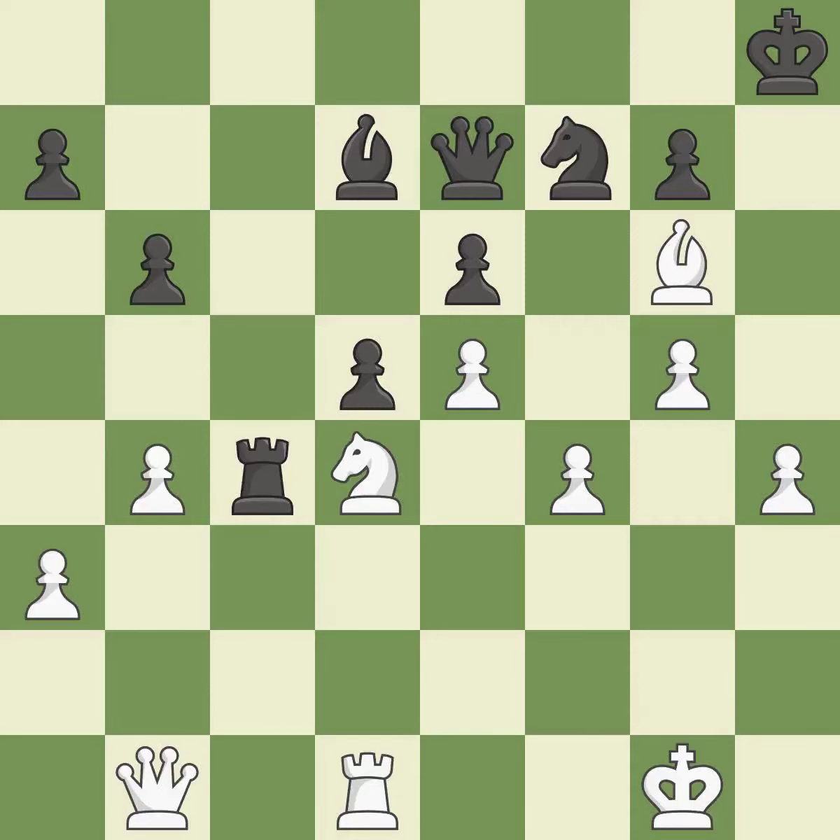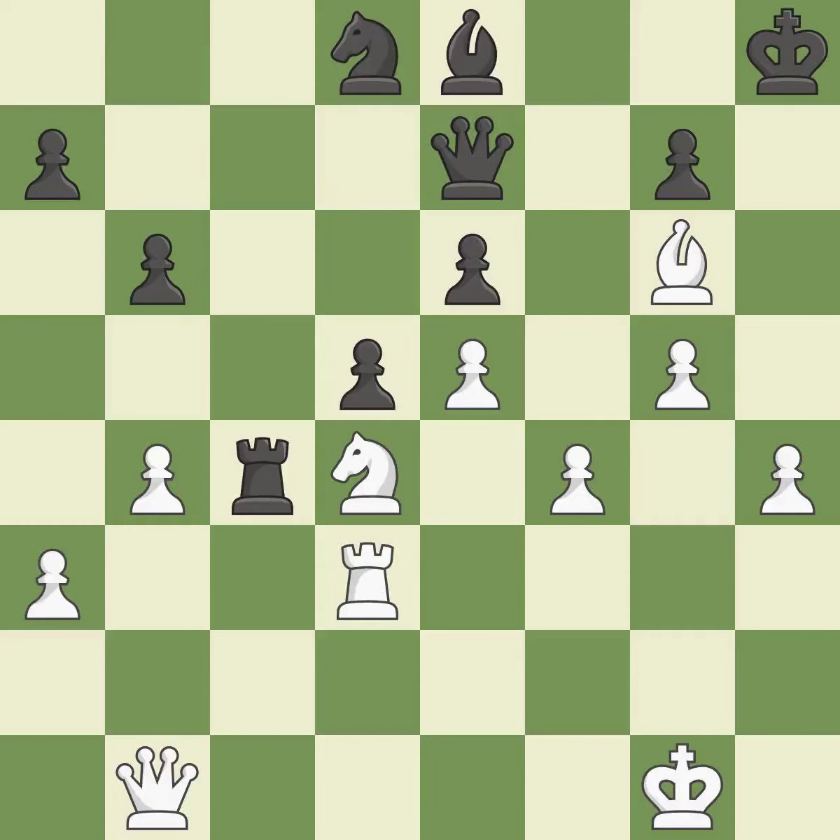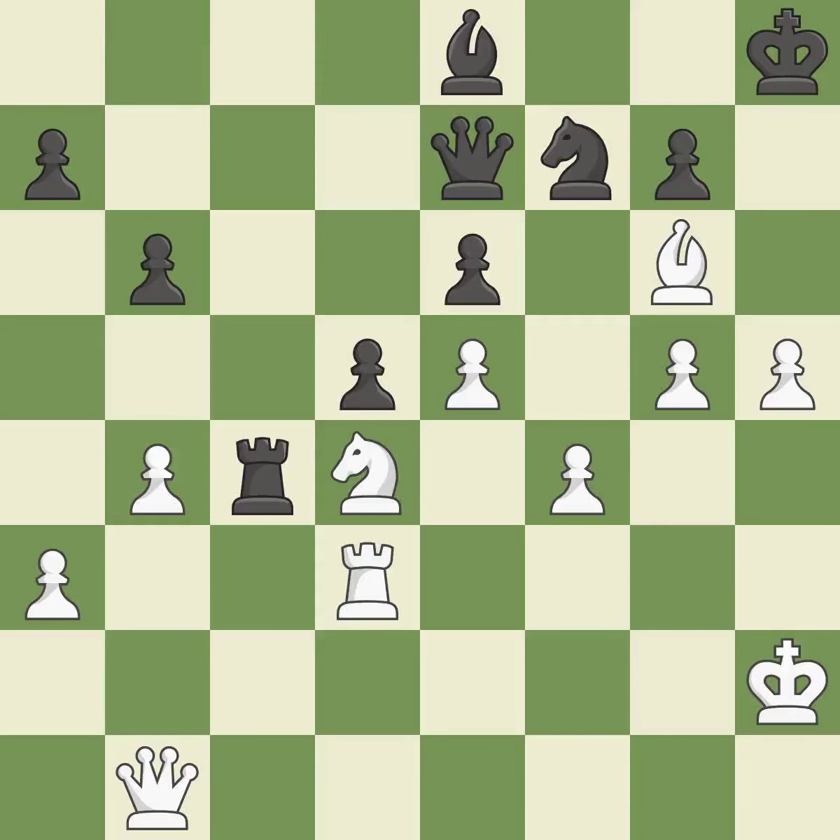There is an easier way to transport a queen to safety than this — it is incorrect. This is not the right idea — it is an inaccuracy. This misses a chance to threaten a rook and gain tempo — it is incorrect. White still has the upper hand, but they are no longer in a position to win. This offers to exchange pieces of equal value — it is best. This ignores a more effective strategy for defending a bishop who was being attacked — it is incorrect. This threatens to reveal an attack on a bishop — it is a mistake. This prevents the opponent from being able to reveal an attack on a bishop — it is excellent.